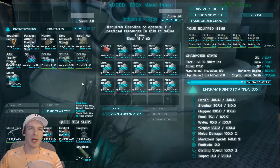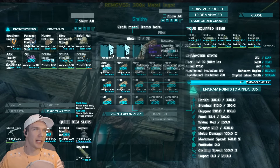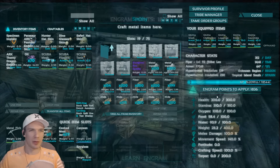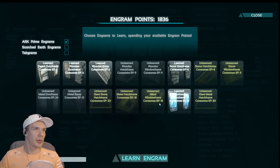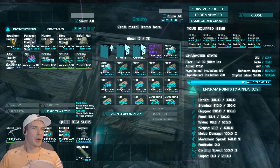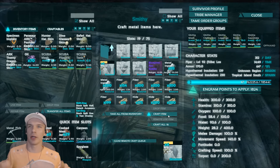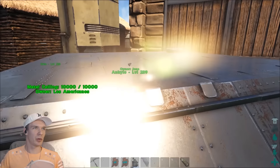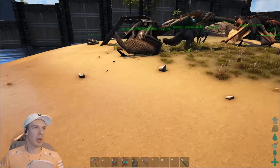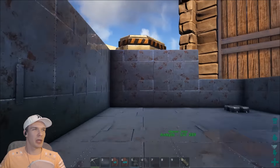Actually, I changed my mind - I'm going to do metal because it's metal and you might as well keep it looking good. This is going to be a permanent thing, so I need to make it look pretty. Let's make structures - metal ramps. I haven't learned the ramps yet - okay, metal ramps. Let's make four and see how it goes. That looks good! I'm going to close this off with some walls and put a metal gate frame right there.